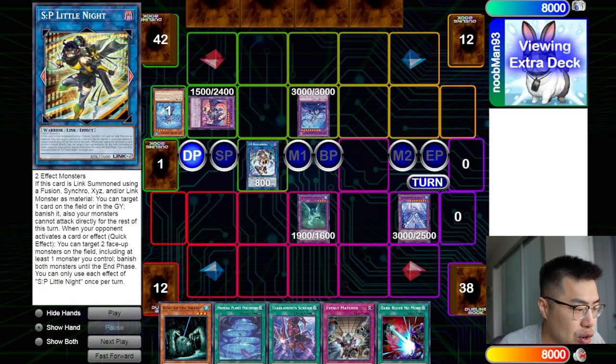The other effect is: when your opponent activates a card or effect — quick effect — you can target two face-up monsters on the field, including at least one monster you control, and banish both monsters until the end phase. These are hard once per turn.